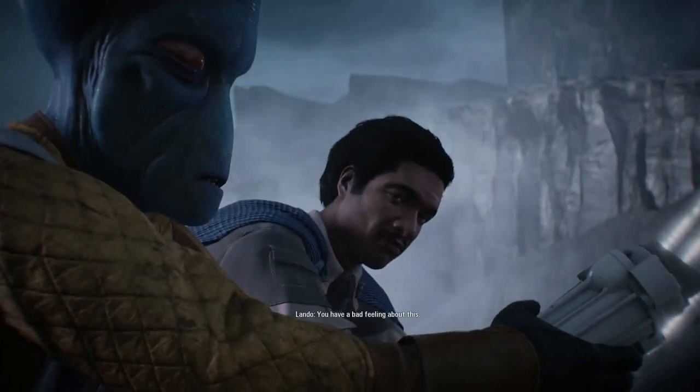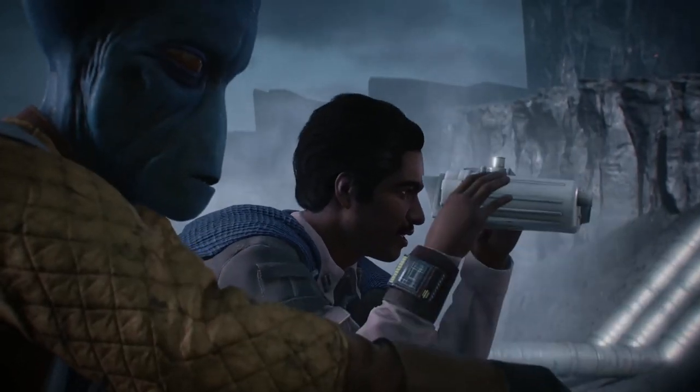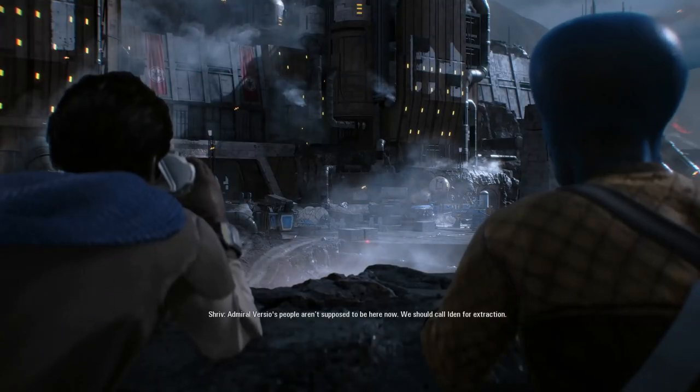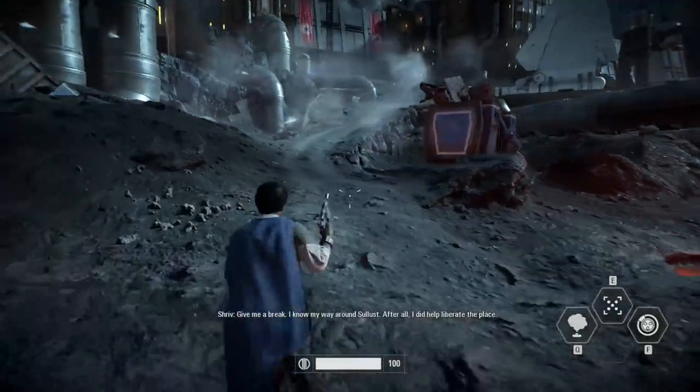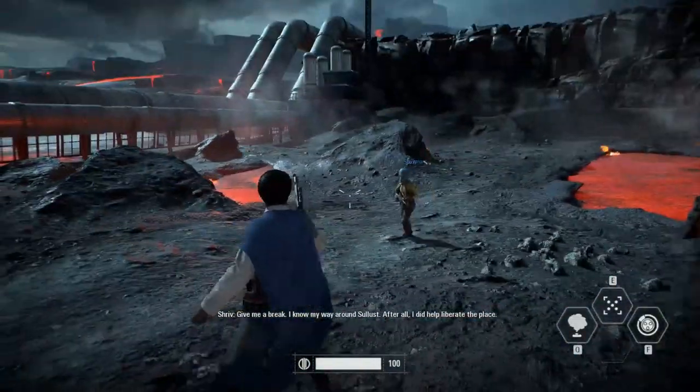On Sullust, Lando gets to deliver the 'I have a bad feeling about this' line by asking Shriv if he has a bad feeling. Later, Shriv mentions being involved in the events of the book Battlefront: Twilight Company, when he says he played a part in the liberation of the planet.